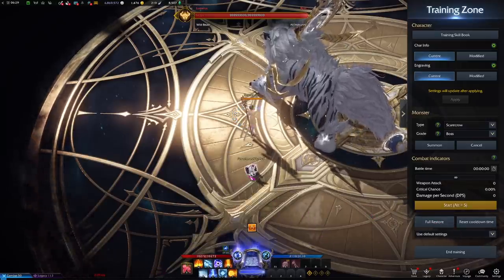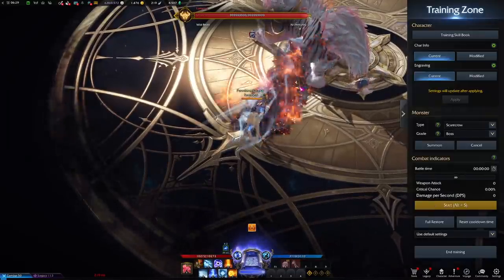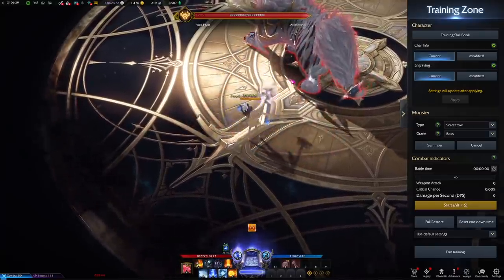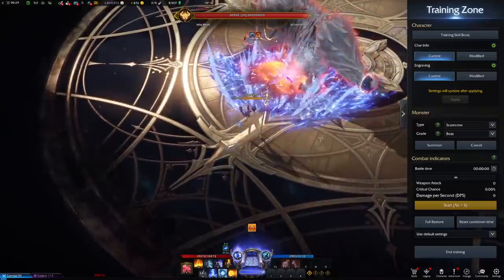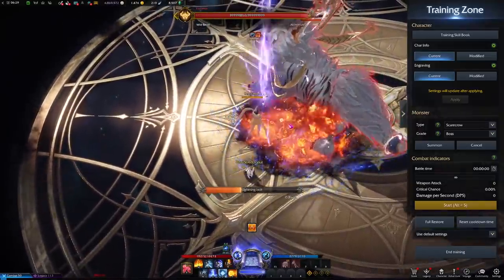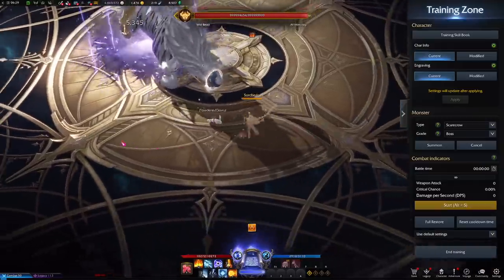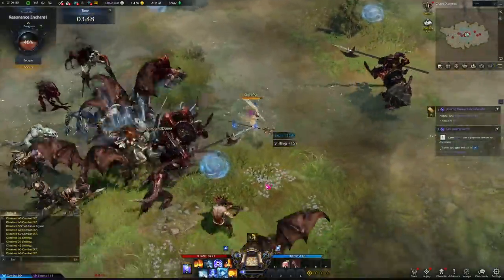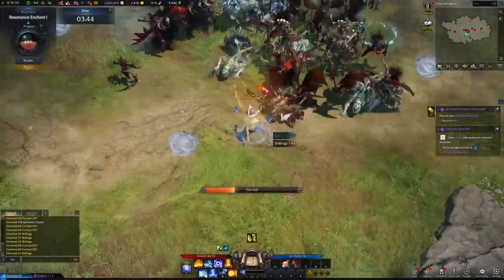So those are the two ultimates for the Sorceress. Like every character in this game, she has gorgeous effects, very reactive, and very satisfying when you dump everything out. It's also just very respectable burst damage. When you play the Sorceress, you'll feel right at home if you love wizard magic, offensive magic, and that kind of playstyle.